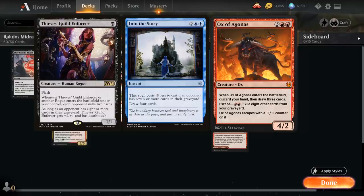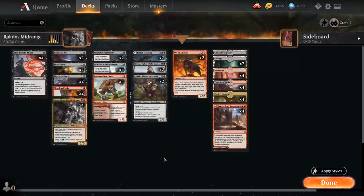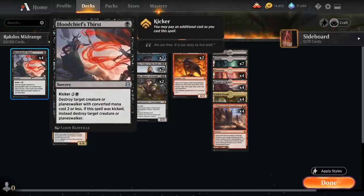By exiling that many cards we can also temporarily shut down synergies like Soaring Thought-Thief or Thieves' Guild Enforcer, and make the opponent spend seven mana on their Into the Story as opposed to just four. The deck has a ton of spot removal, so it's definitely geared towards beating creature decks. It'll struggle more against ramp decks that can go over the top since we don't have the fastest clock.